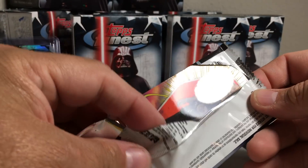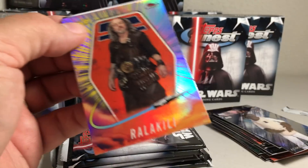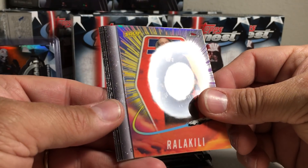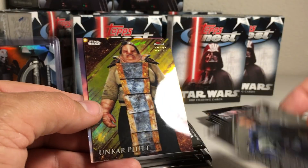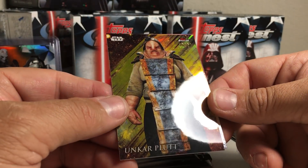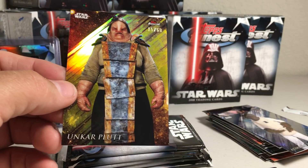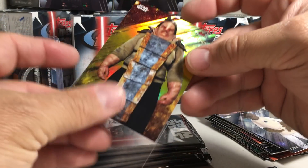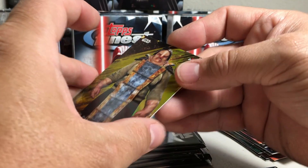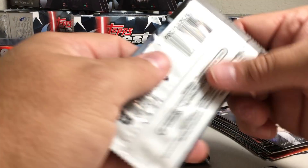These cards are backwards in the pack — maybe a crazy box here. We got Yoda, Ahsoka, Bo-Katan Kryze, and then a gold Unkar Plutt numbered 15 out of 50, and the Rala Kili card. The gold refractors look really nice. Next pack: Count Dooku, Grand Admiral Thrawn.